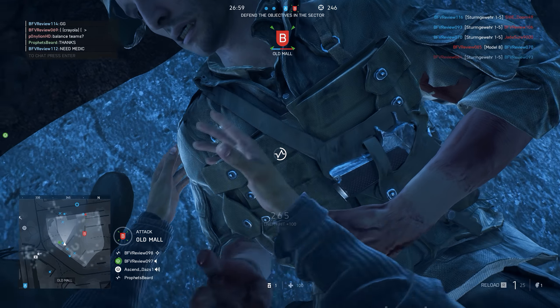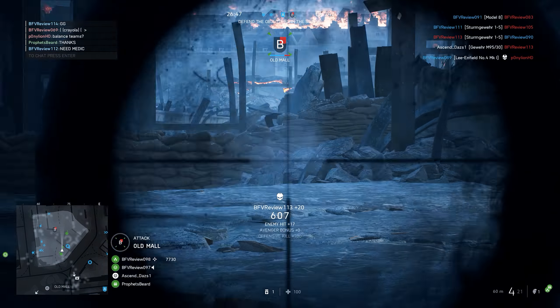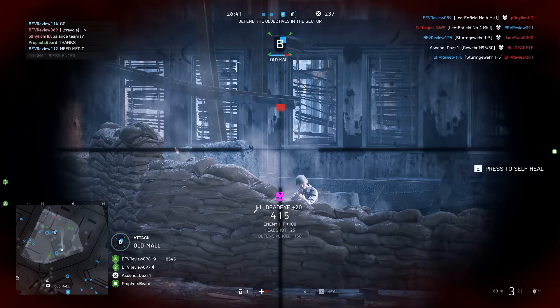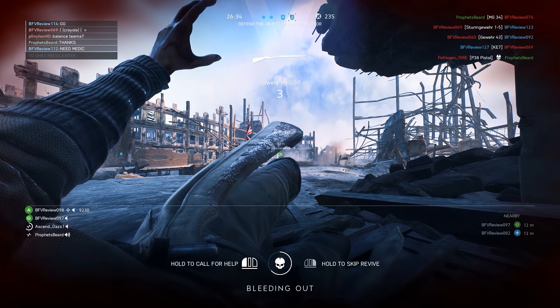For the second talent, the better option gives you improved accuracy while moving. You always want to be a moving target because it's harder to kill. This hands down goes to the choice on the left. If you went right, aim heavy with the revolver once you hit rank 15 as Scout, as that is by far the best sidearm to use.